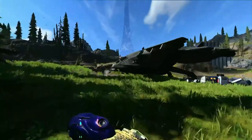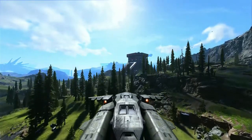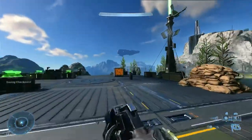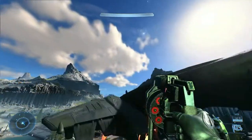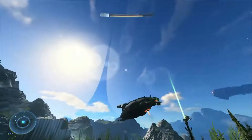Oh my god, in Halo Infinite there's a way to fly a Pelican with no mods, no cheats, no anything — it's just a glitch. The first step is you're gonna want to go do one of these forward operating bases and call in any vehicle. It doesn't matter which one; the Pelican comes down, get the right angle, fly up to it, hold X on the cockpit, and then you're in.